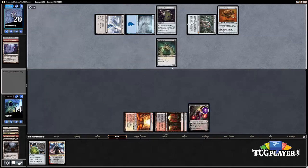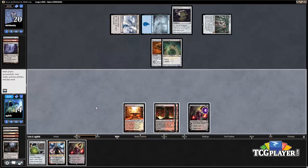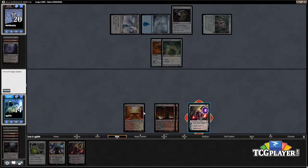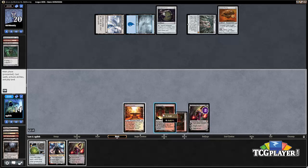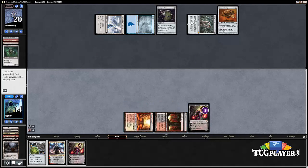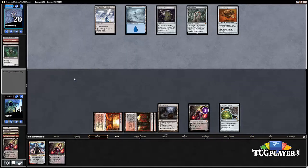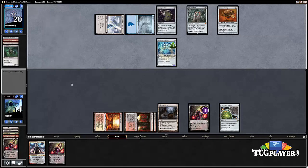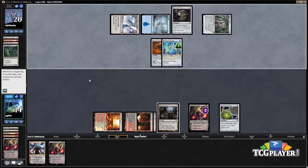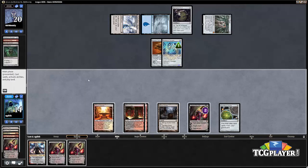Here's a Vault Skirge — we can make our opponent sacrifice that with our Liliana, so let's do that. This is basically the perfect opportunity to land Crucible of Worlds and get a Ghost Quarter back from the graveyard. Our opponent basically has no choice here but to make the plays they are making; it just turns out they're not going to work out.